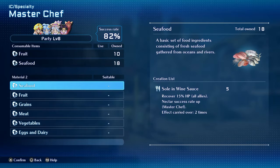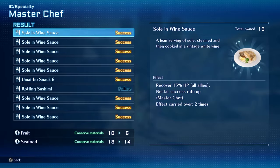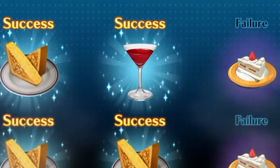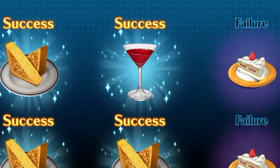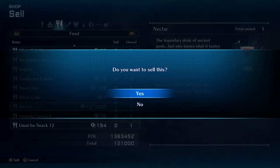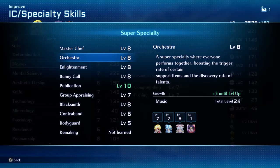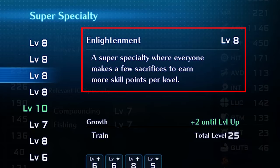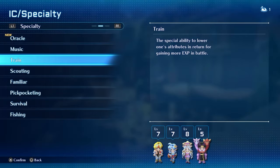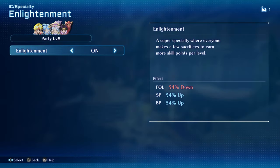Master Chef will help you get fast money. Mixing seafood and fruit creates a soul and wine sauce, and when used you'll start to make nectar, which can be sold for 103,000 Fol, making it the best way to make money early on. The Super Specialty Enlightenment will get you more SP per level, and you'll unlock it through the Train Specialty. Training will reward you with bonus experience, so the two work together to get you faster levels and more SP per level up.